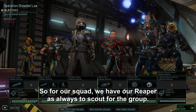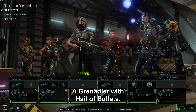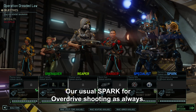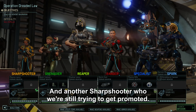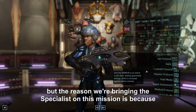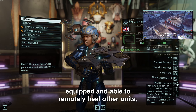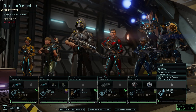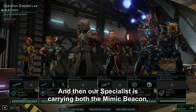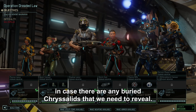For our squad we have our Reaper as always to scout, a Ranger for flanking crits who we're trying to get promoted, a Grenadier with Hail of Bullets, a Specialist, our usual Spark for overdrive shooting, and another Sharpshooter we're still trying to promote. The Specialist has the Medical Protocol ability from the training center, so she'll always have a free medikit and can remotely heal other units in case someone gets tagged by a Chrysalid. We have Talon Rounds, Blue Screen Rounds, a Mimic Beacon, and Battle Scanners for any buried Chrysalids.